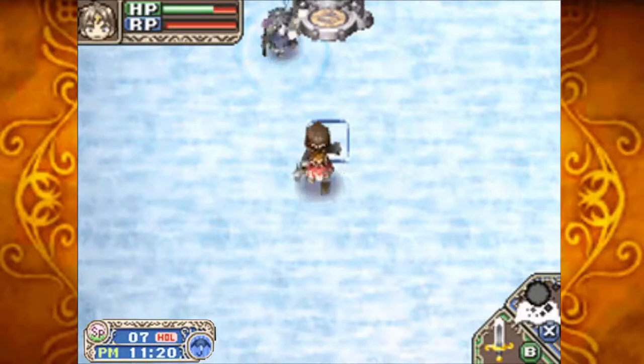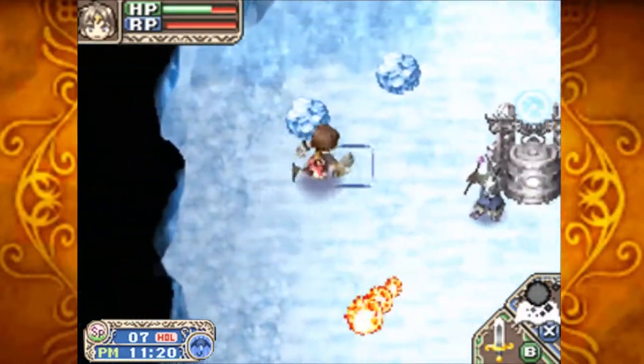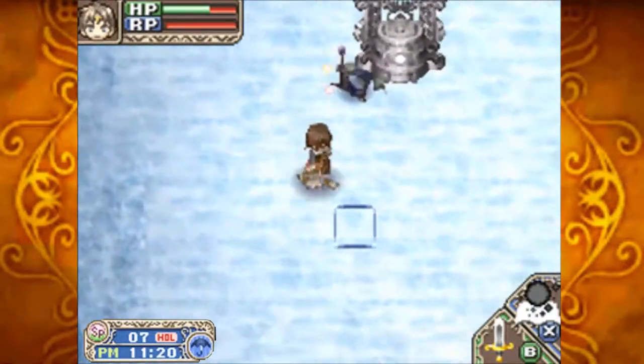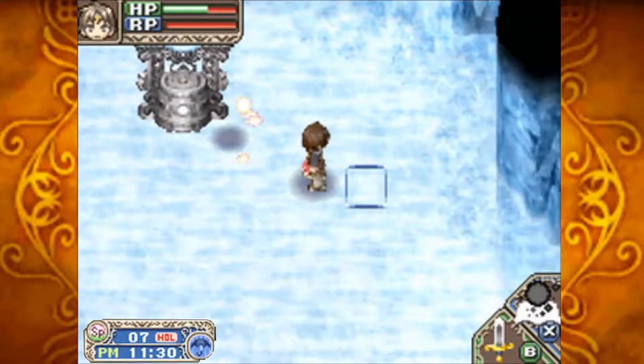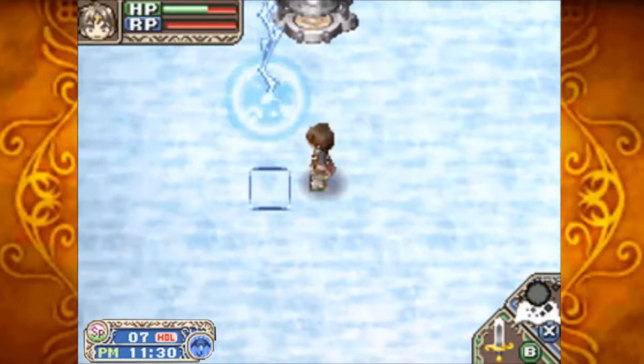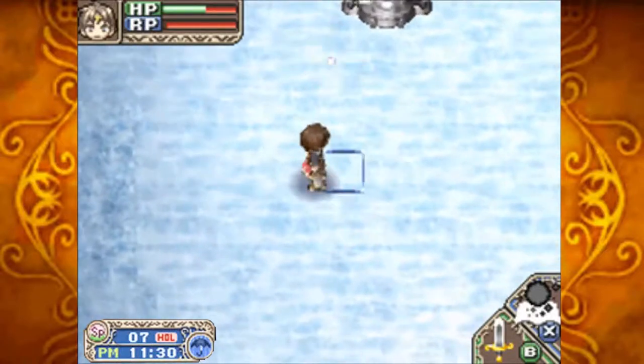If you want to become a mage, kill mages to become mages. They can drop an item that increases your intelligence stat permanently. So if you want to become a mage and start using these spells, kill them and steal all their magic.